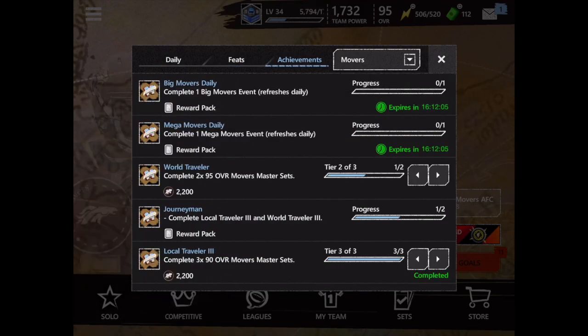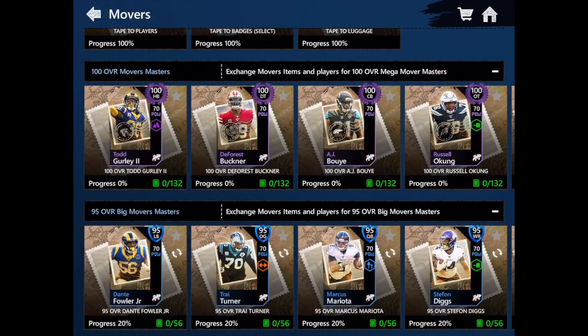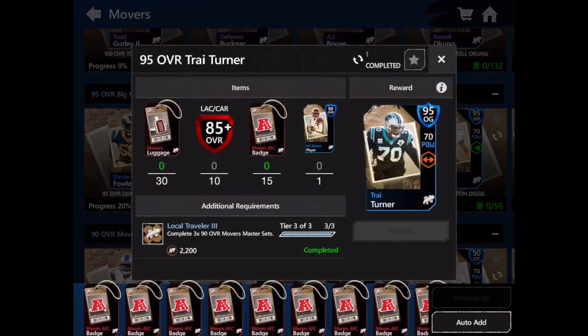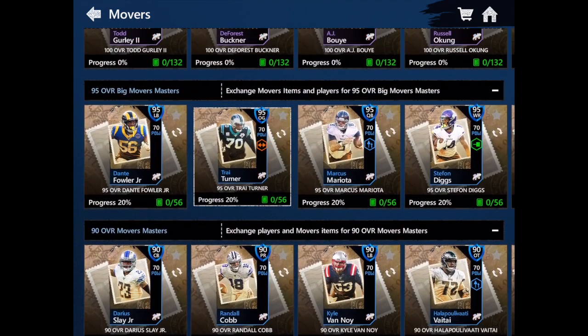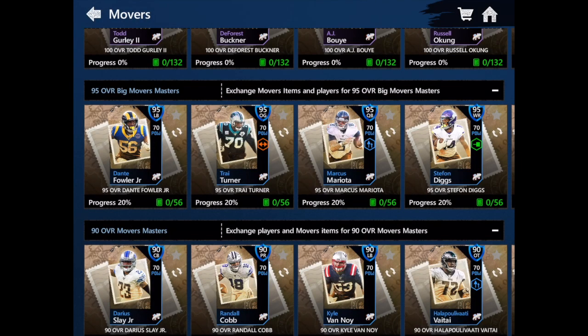To get tape you can also do these achievements — they give you a lot of tape. Just complete all the sets; complete three of these, they're really easy. These ones are pretty easy too. The only hard part is buying the 85 overalls for this one, and buying the 90-plus overalls for Michael Vick, because some of these need very specific cards from very specific teams.